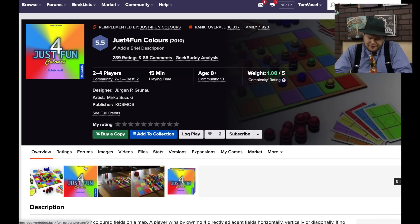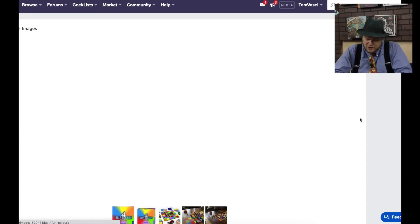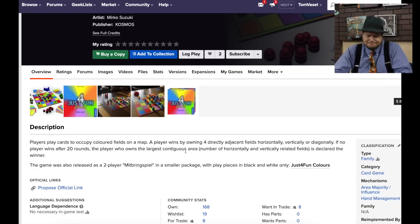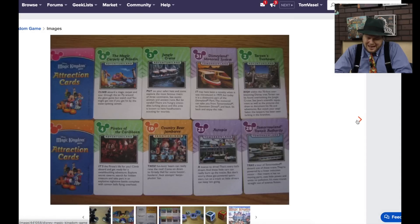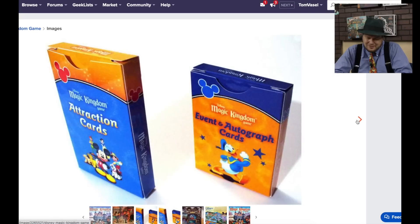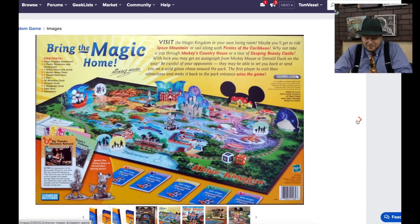Just for Fun Colors — very, very generic looking. It's a four-in-a-row style game. Disney Magic Kingdom Game — you race fellow park-goers around; it came out in 2004 and is straight-up roll-and-move. It looks like a game you buy at the Magic Kingdom — like you haven't spent enough money there already. It's decent packaging and some nice pieces; I can see why people buy it, it sure looks pretty.